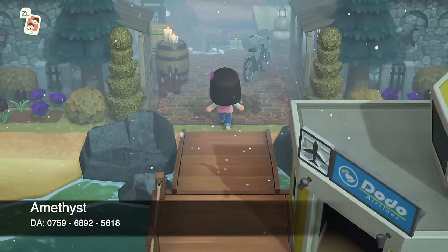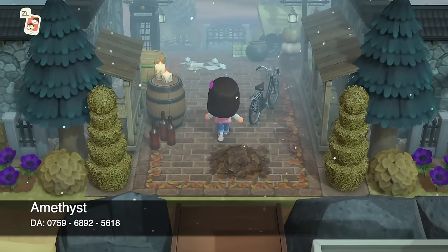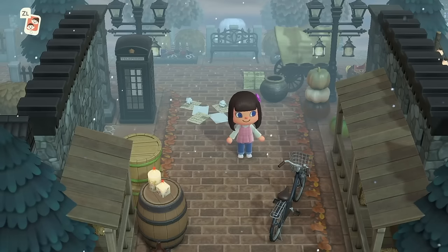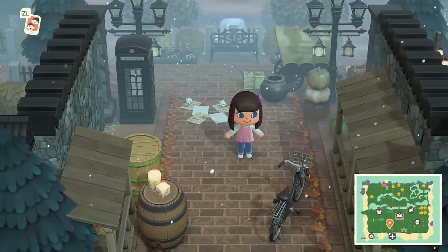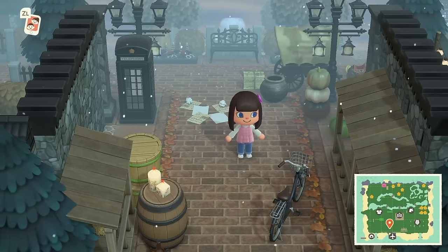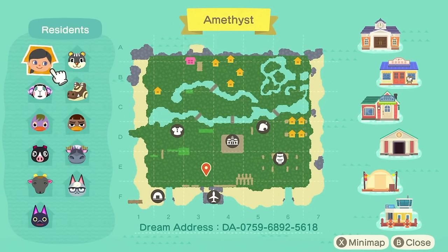At number 16 we have my island Amethyst. Some of you may be wondering why Amethyst — didn't I just finish this island? Yes, I literally just finished it just before I started my advent calendar. I guess I've got some explaining to do, but first let me show you the map. Here is the map and dream address for Amethyst — feel free to visit.